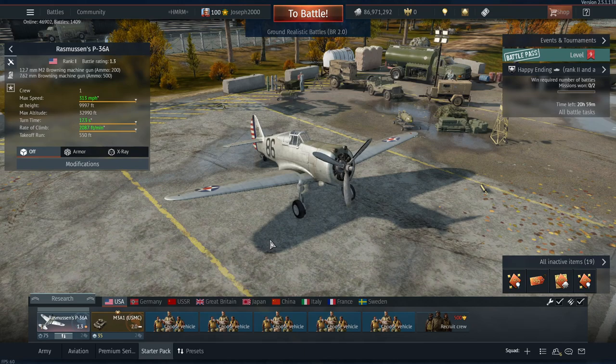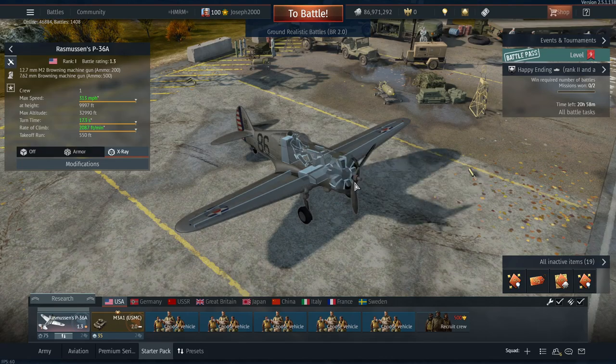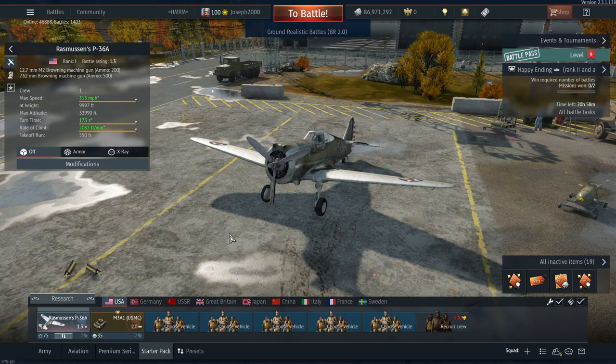That's another negative point on the US starter pack — but the plane itself I love a lot. The P36 has great handling, great maneuverability, its top speed is decent for its BR, and it will certainly get the job done. However, if you're taking it alongside your M3A1, there is a chance it will become a little bit outdated. Armament is the same as the regular P36: one .50 caliber and one .30 caliber. The engine, airframe, and flight model are all the same — but no ground strike capability is a negative, especially for new players.